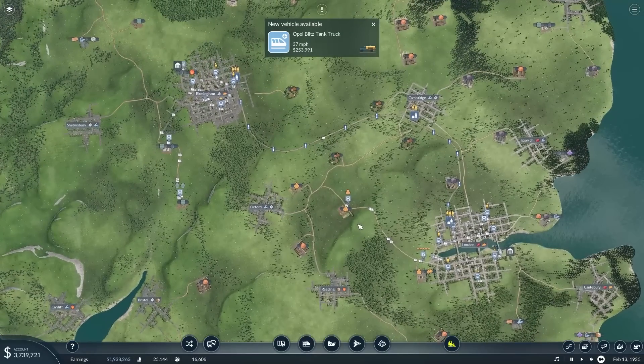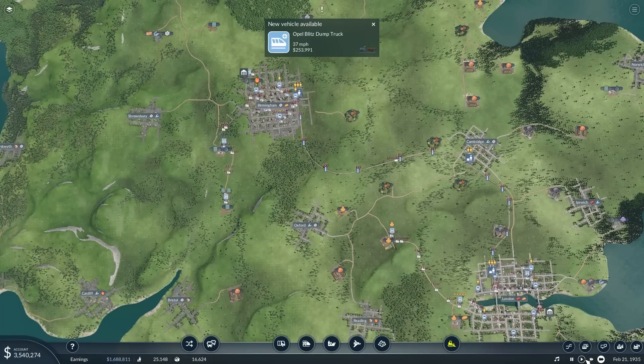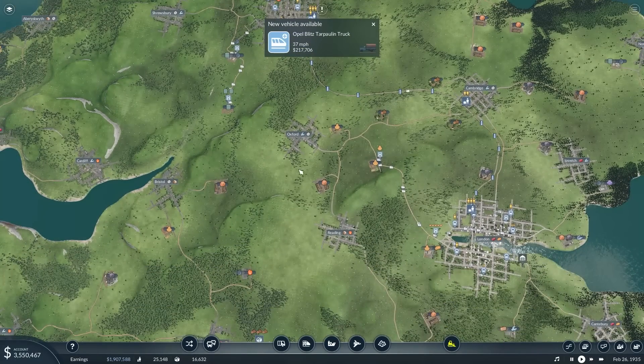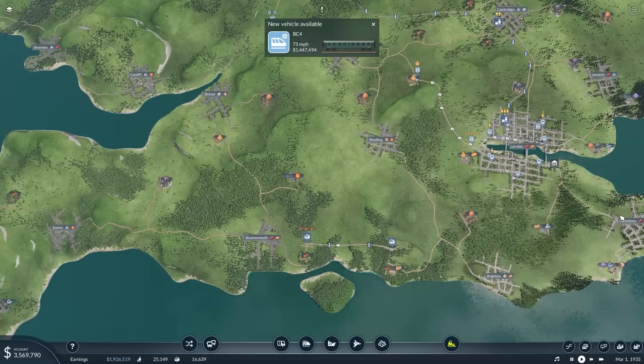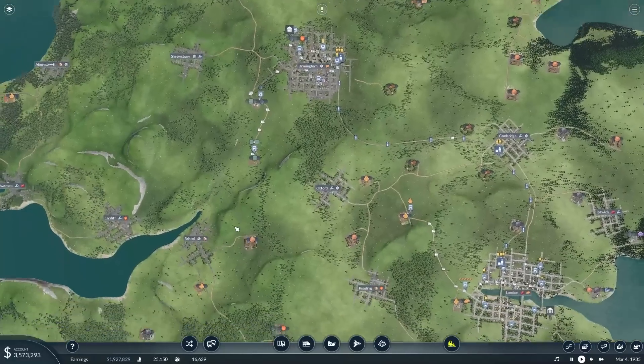We've got some new vehicles arriving. I'll put it back into play mode since we're making a bit too much cash. We're going to start a new train line from the same Birmingham station coming down into Oxford and Reading, connecting it up to anticipate the big southern line going all the way through. Should be pretty interesting.